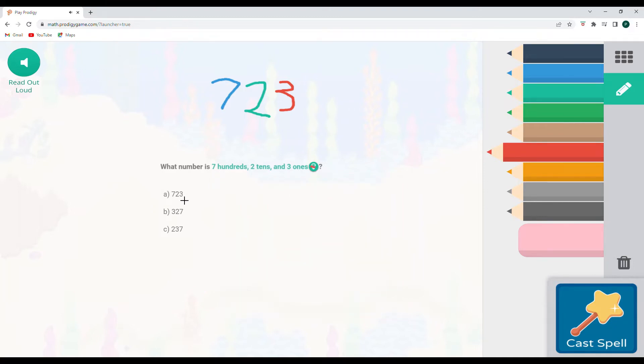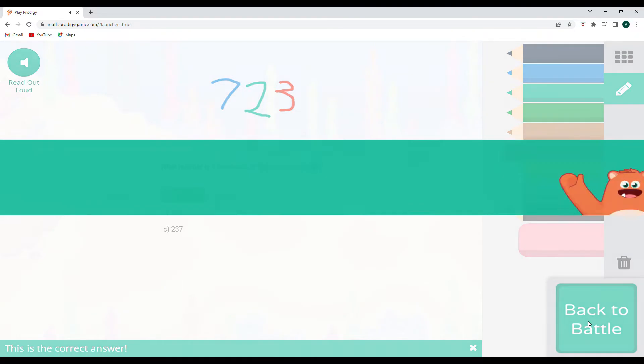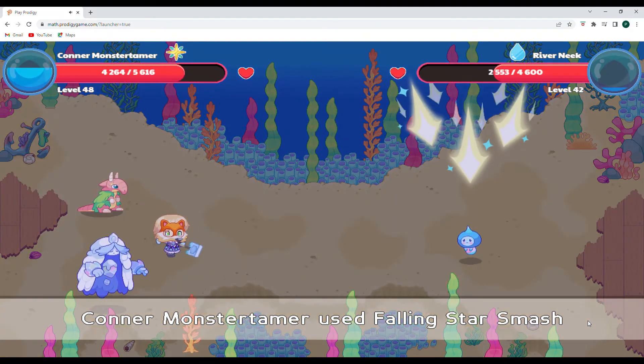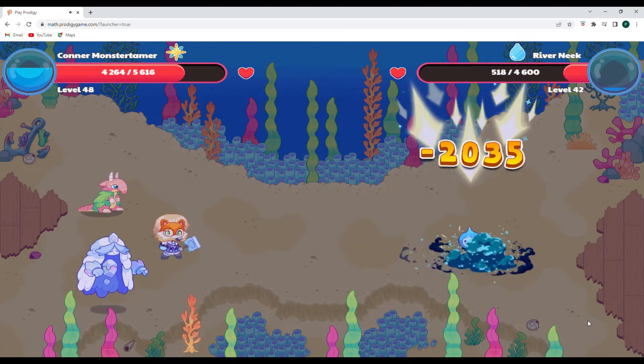So 723 is what those numbers are representing. These are just different ways to express them for different math problems or different parts of your life. Representing them in different ways can be extremely helpful.